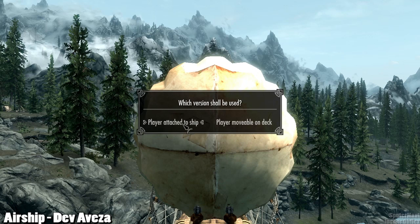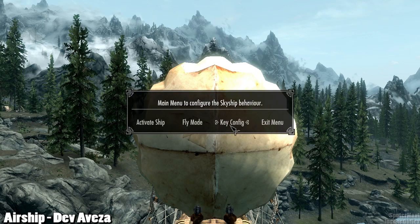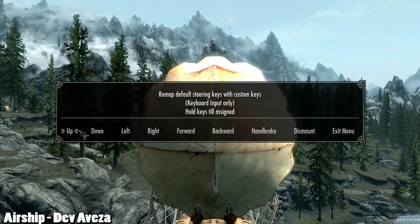There are different flying modes. You could be either attached to the ship, or you could be movable on the deck. You want to be attached to the ship, and then you can change whatever keys you want.